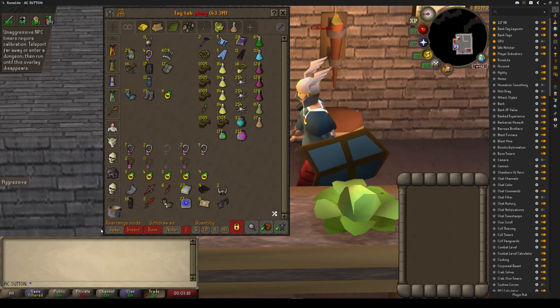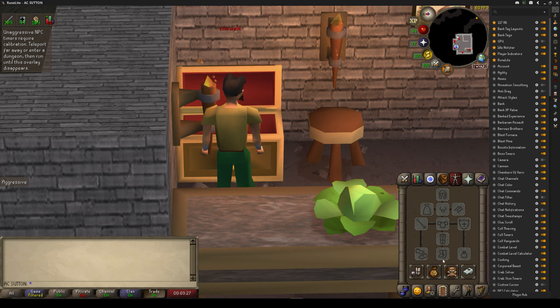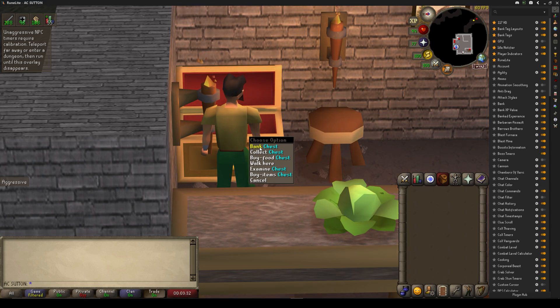Then you want to right-click the tab and enable layout. Next, you want to go through your bank and gear up your equipment and inventory just like you would if you were about to go PK.